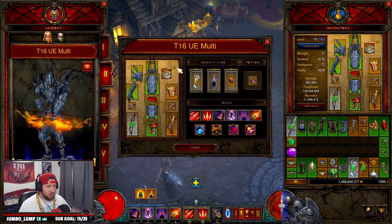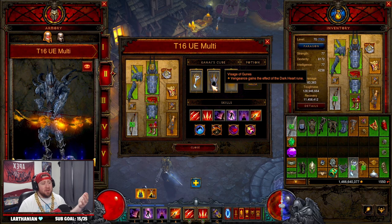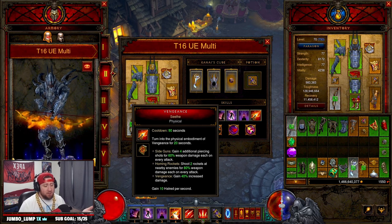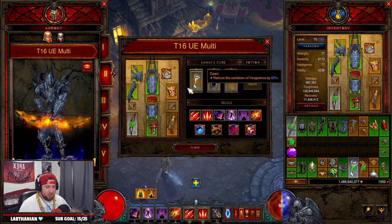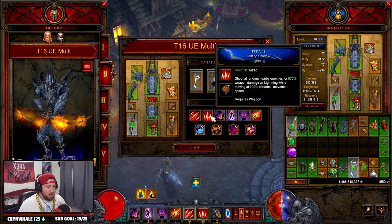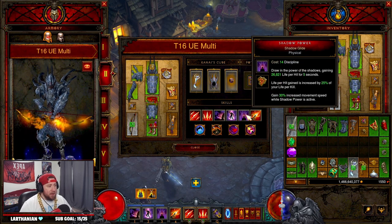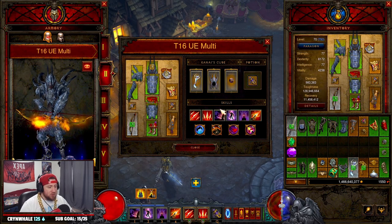This build has a lot of flexibility. Into Kanai's Cube: we've got Dawn for permanent uptime on Vengeance, which is important. Then we went with the Visage of Gunes so Vengeance has Dark Heart — I have it with Seethe — so you get the damage reduction and 10 Hatred per second, which means your Hatred just never goes down. Then the ring for the two set bonuses. Skills: Multi-Shot with Arsenal for fire damage, Strafe with Drifting Shadow for increased move speed, Smoke Screen with Special Recipe for movement and Invigoration to keep discipline up, Shadow Power for more move speed, and Preparation to keep those skills up as much as possible, plus Vengeance with Seethe.